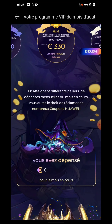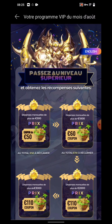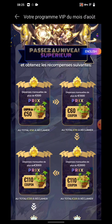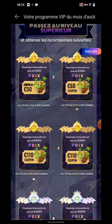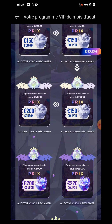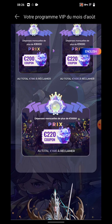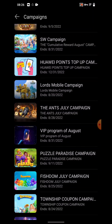The VIP program works like this: if you are spending more than 500 euro in a month, you can get up to 16 percent cashback. Depending on your spending, if you spend 500 euro you get a 50 euro coupon; if you spend 100 euro you get 110 — so about 10 to 11 percent. If you spend 3,000 euro you get a 330 euro coupon. At the maximum spend of 10,000 euro you can get 1,680 euro in coupons.